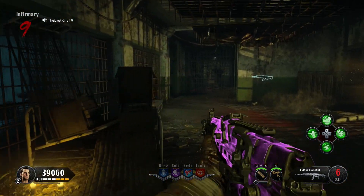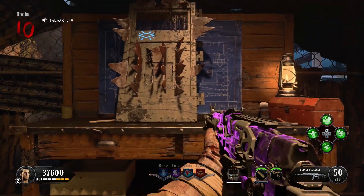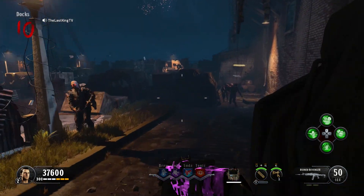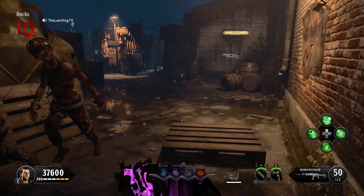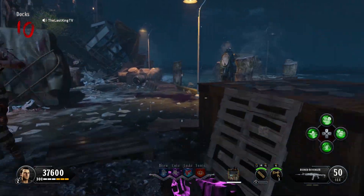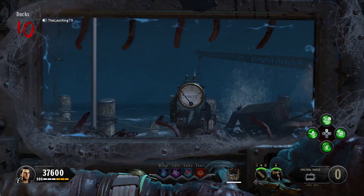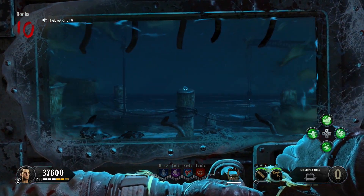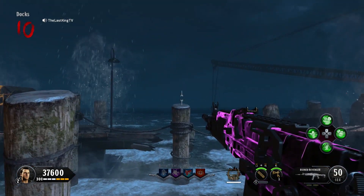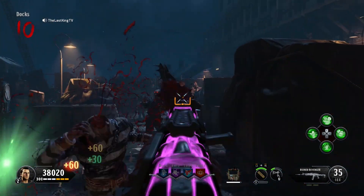Now to head on to the fourth location. For the fourth and second last piece, we need to pick up the shield again, which actually costs 1,000 points. You head down to the docks and head around to the left — it's actually a location from the original Mob of the Dead. You pull out the shield again and use its little vision thing by holding L2. You can see that the skull is there on that post, so you just throw the tomahawk at that post. It's pulled the skull back so we know we've collected the fourth piece.